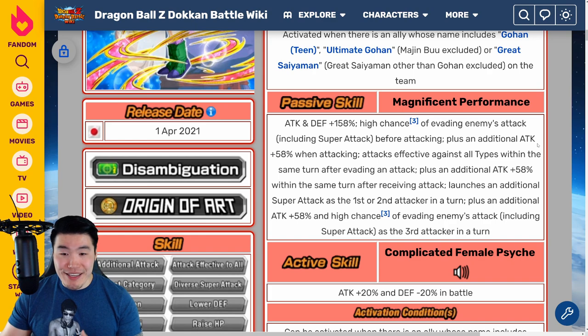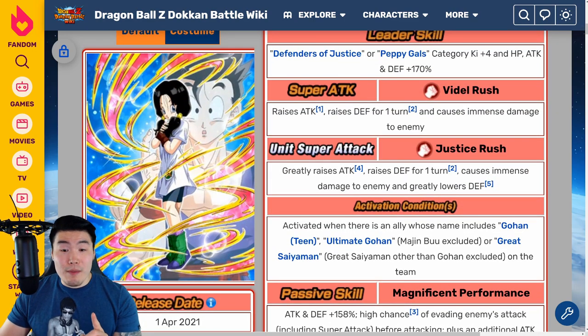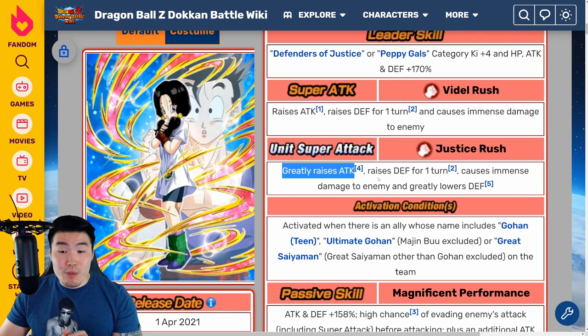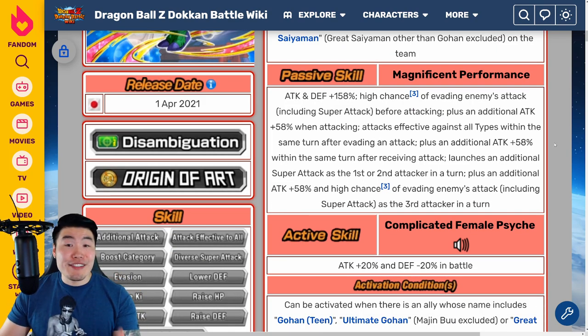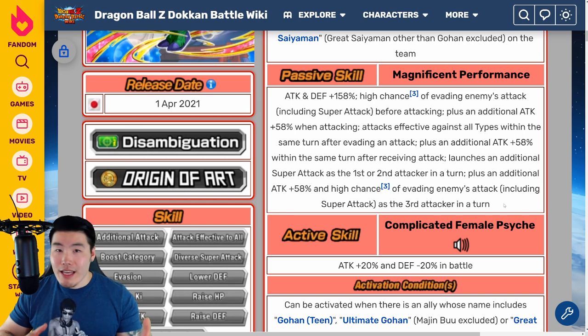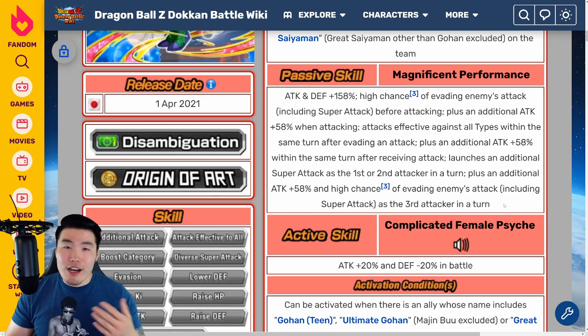What I love about this unit is, first of all, she's getting so much attack on her passive. She's also infinitely stacking - if you have the unit super attack, she's actually raising her attack by 50% with every single super. She also gets 2 to 3 supers per turn, so potentially she could be raising her attack by 50% up to 3 times every turn, which is insane. She's also great defensively because she has a high chance of evading attacks before attacking, so as a slot 1 unit she's going to be dodging a lot, and she's also versatile in slot 3.